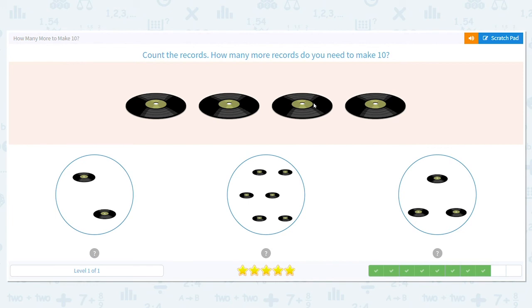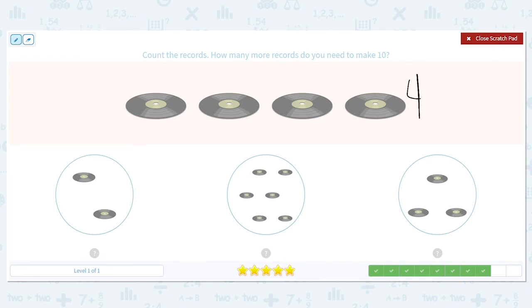Next, how many more records do we need to make ten? Well, we have four records. If we have four records, how many more do we need to make ten? If I have two more, that's not going to work — four plus two is six. Which means four plus three is seven, which means it better be this middle one. So let's check. Count on from four — four, five, six, seven, eight, nine, ten. There we go. Four plus six equals ten.